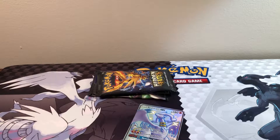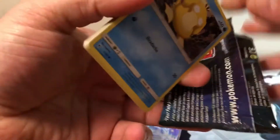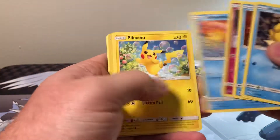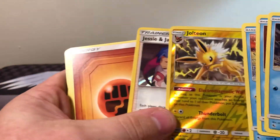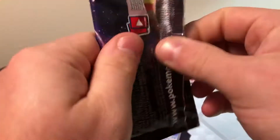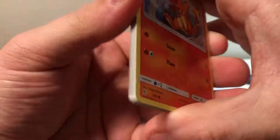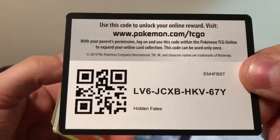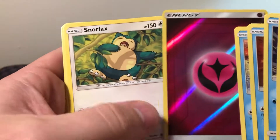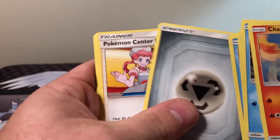Three packs left — come on. I like that brush rim but hopefully we can get something else — anything at this point. Jolteon, Jesse and James. Not bad, could be better for sure. I'm getting worried here that we've got a bad ETB. Hidden Fates — a lot of reverse holo energies, but very few GXs.